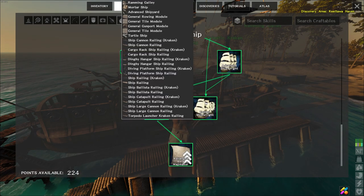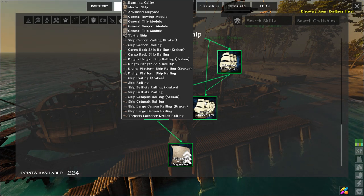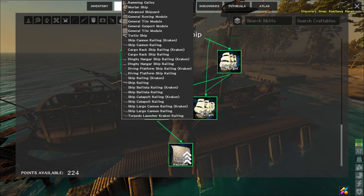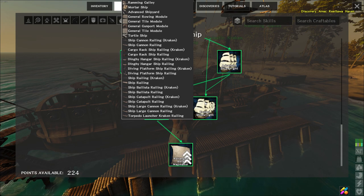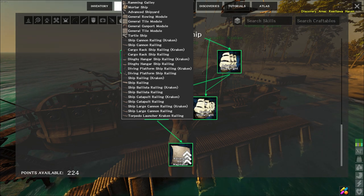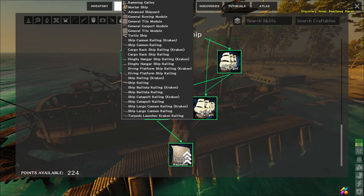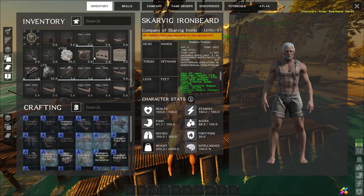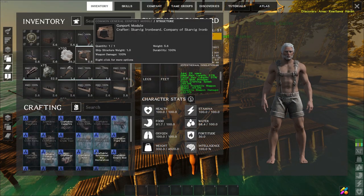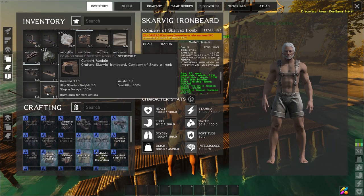In the Expert Shipwright menu you basically have all the different railings — Kraken and common types — as well as at the top a general rowing module, tile module, and gun port module. I'm not sure why the tile module appears twice, because there are actually two different types of gun modules, not two different types of tile modules — a little bit weird. In the inventory we can see there's a general gun port and also a single gun port.